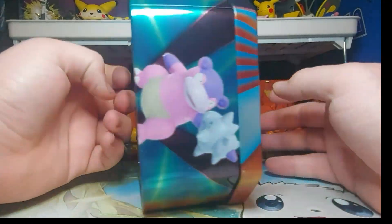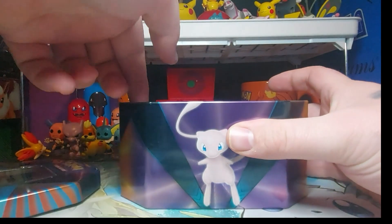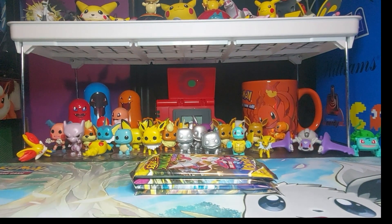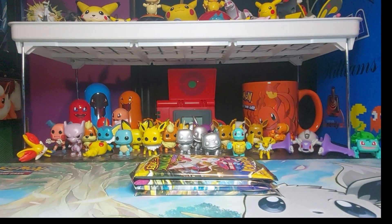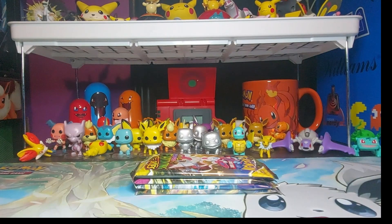Welcome back to another video. Today we're going to be doing this Lucario tin. These came out of the Costco two-pack — you get a tin and an ETB, and they were $54.99 here in Canada. Obviously the Evolving Skies one flew off the shelves; the Chilling Reign one, my Costco here has still quite a lot. There's the Lucario V — I put it in the sleeve and I'm putting it to the side.